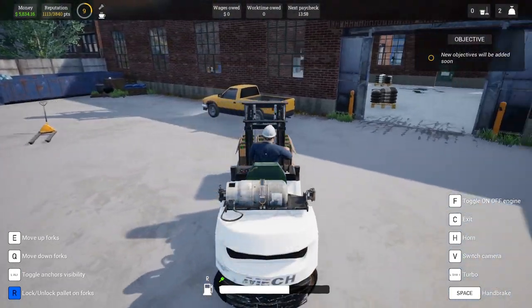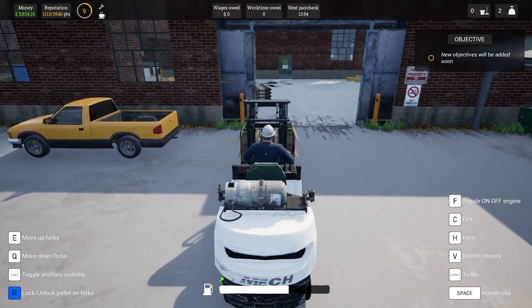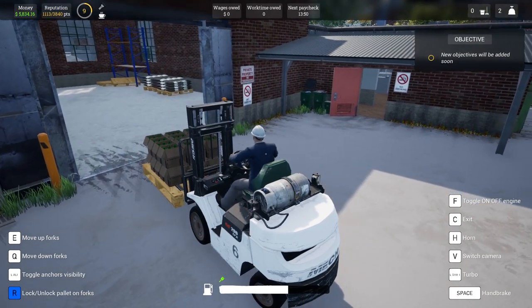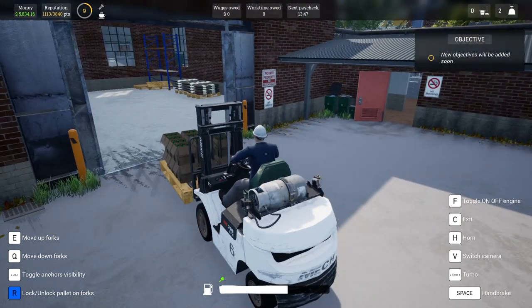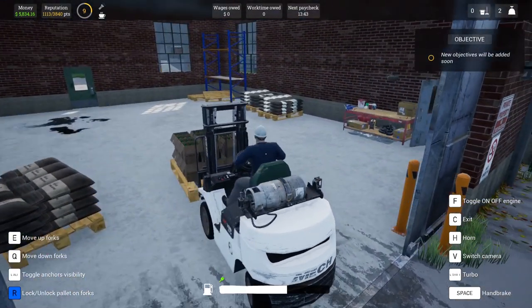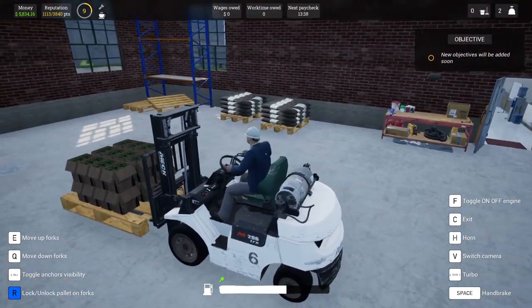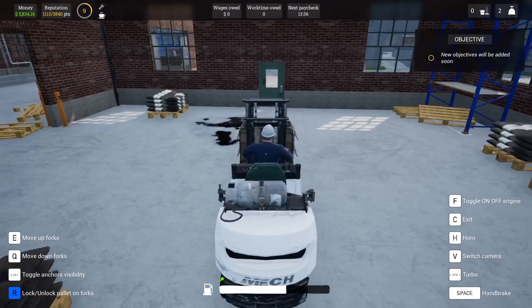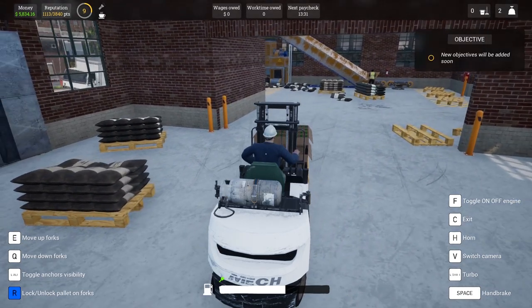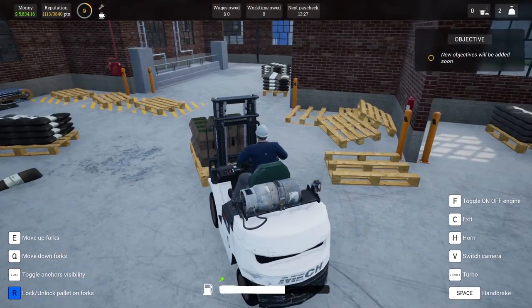At the front here is the loading bay where we get our deliveries and also make deliveries to our customers via our trusty ute — or pickup truck for those in the United States. We have our office here, which is where we do our logistics, purchasing and selling. In the factory we have our maintenance bay where we do our construction and maintenance. I have a few spare bits and bobs as well as some pallets which are quickly stacking up. I'm probably going to have to do a clean up at some point.